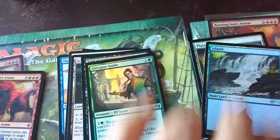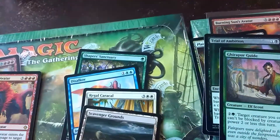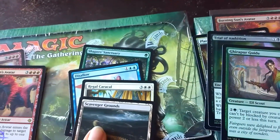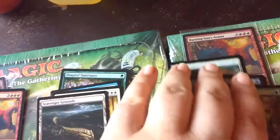It's like two lands, two uncommons, and six rares. That's not bad. That's a pretty good damn pack.